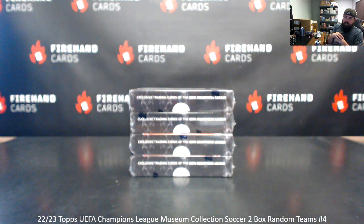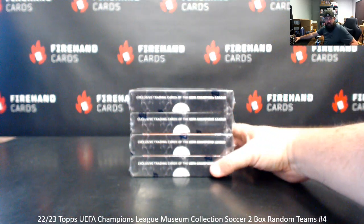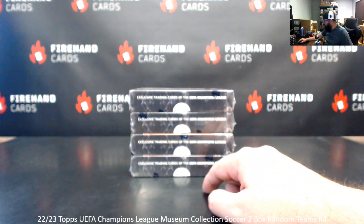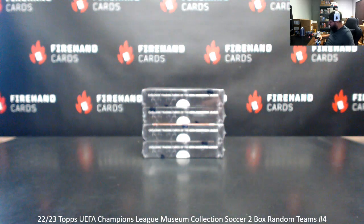We're doing another two-box random team break here at 22-23 Tops Champions League Museum Collection Soccer. Thank you for joining in and for your support of Firehand Cards. Four boxes here to pick from. We'll take the top two boxes on the randomizer after completely randomizing the list a prescribed number of times. Number of boxes top to bottom, one to four. Nineteen spots in the break, four combo teams. Good luck.